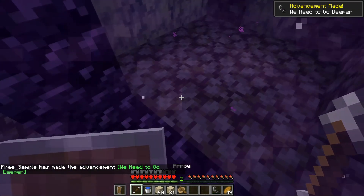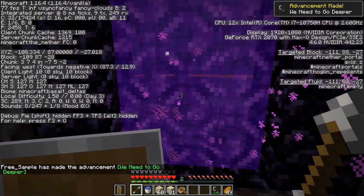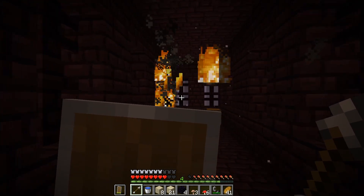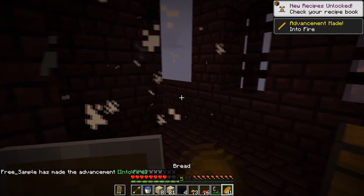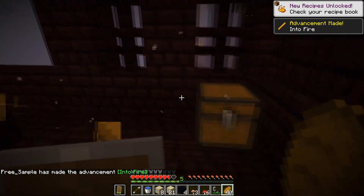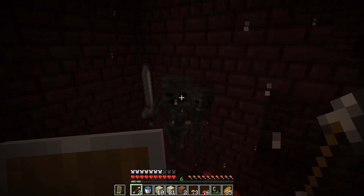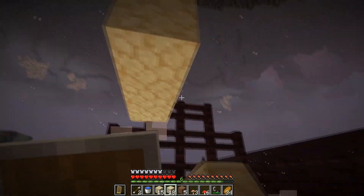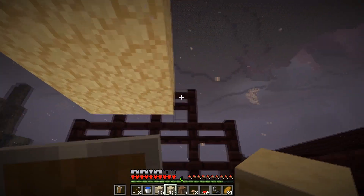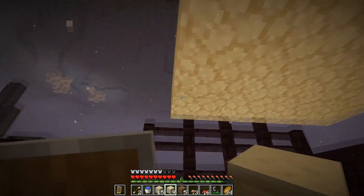I spawn in a freaking basalt delta — I hate this biome with a passion. I kill a stray blaze to get my first blaze rod and then take all of the treasure that I can get. Wither skeletons are pretty scary but for some reason these guys got stuck. I then find the blaze spawner and give it a nice little roof to protect all of the blazes that would spawn.